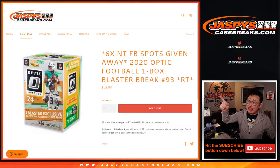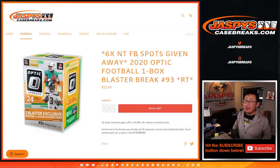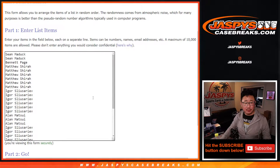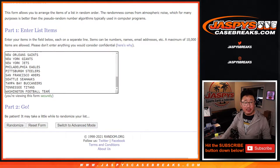Hi everyone, Joe for JaspiesCaseBreaks.com and this is the 2020 Donruss Optic Football Blaster Box Edition Random Team Break No. 93, with six National Treasures football spots being given away at the end of the break. But let's do the break first. Big thanks to this group for making this happen.